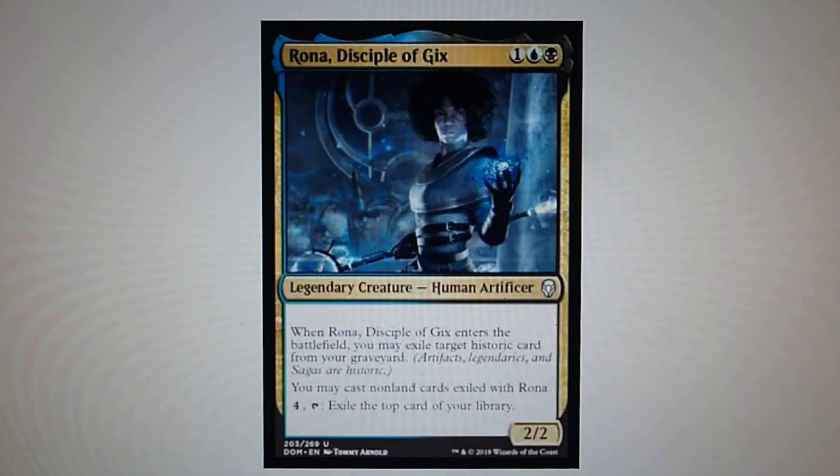Rona, Disciple of Gix — when Rona enters the battlefield, you may exile target historic card. You may cast non-land cards exiled with Rona by exiling the top card of your library. Also another very good card as a commander.